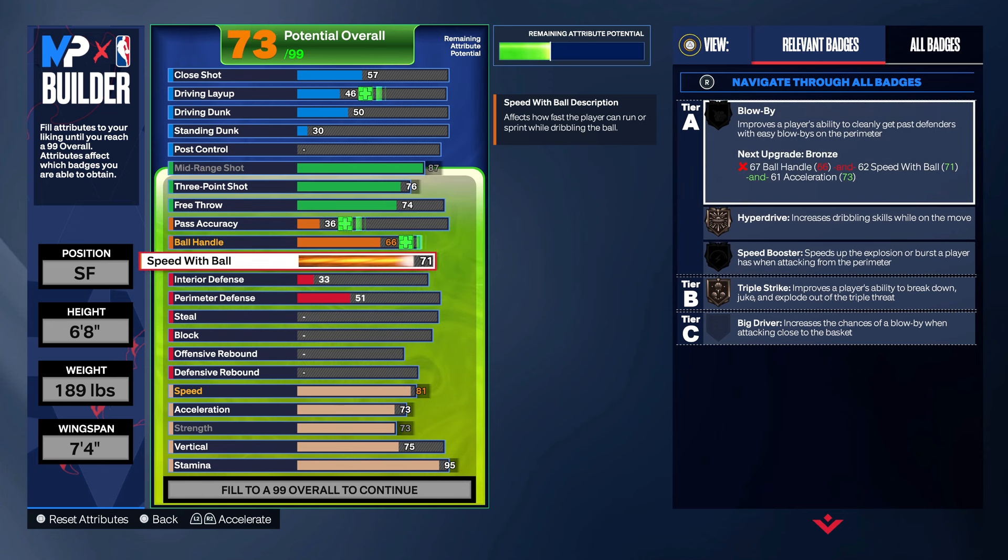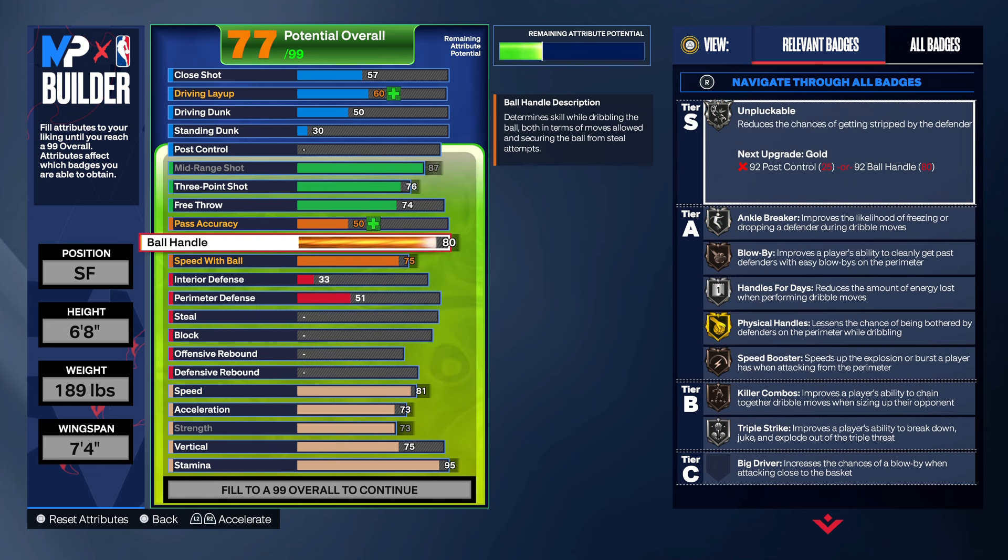Speed with ball — put this up to 75 for the silver hyperdrive, then you getting silver blow by and silver speed booster.